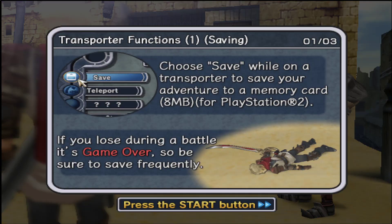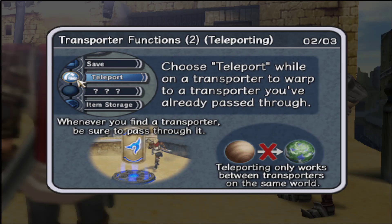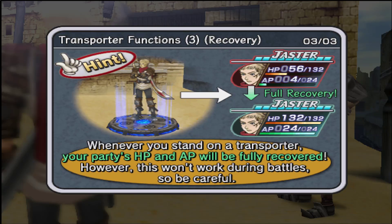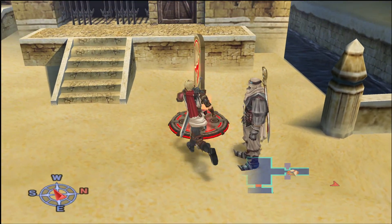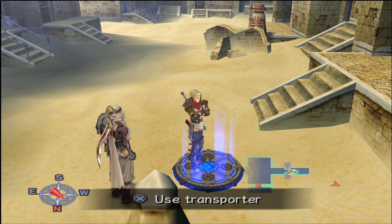You cannot teleport from one transporter on one planet to a transporter on another planet. This is unfortunate, and if this game was made today it would definitely have that, but it does not — which means there's some tediousness about that later on. You get free recovery every time you touch a save point, so there is never a reason not to. Any time it's indicated in red, you have not activated it. Once activated for the first time it will be in blue, and you're instantly healed.